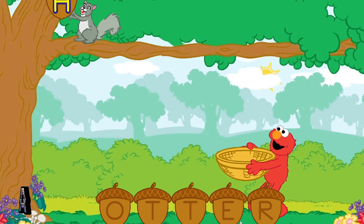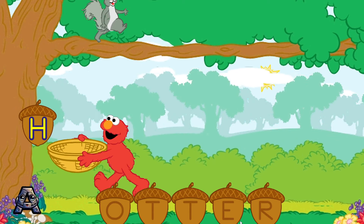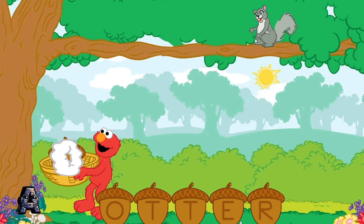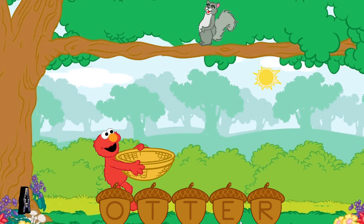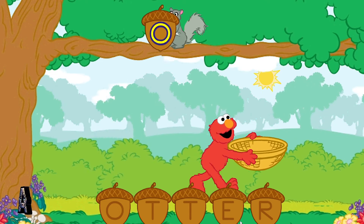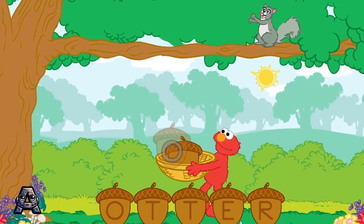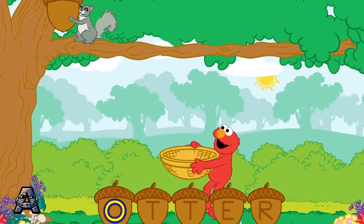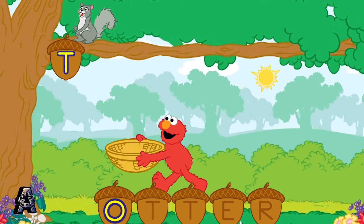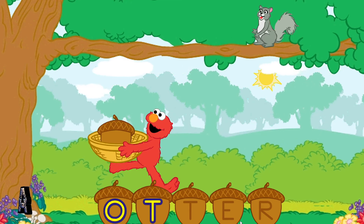Remember, help Elmo catch the letter O. Elmo doesn't think so — H is not the first letter in the word otter. Help Elmo catch the letter O. Try again. To catch a letter, move Elmo over to it. O is the first letter in the word otter.